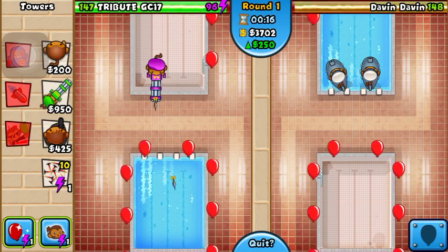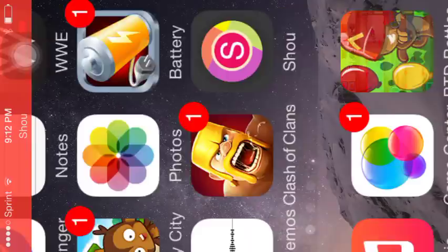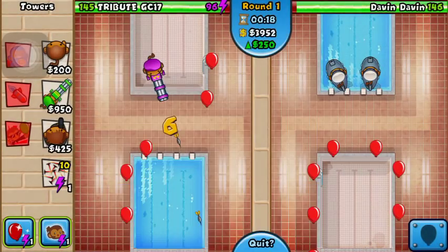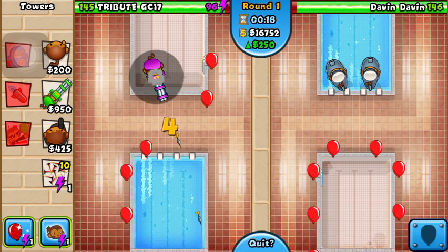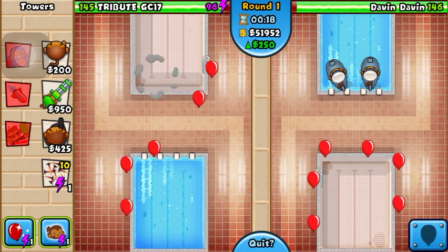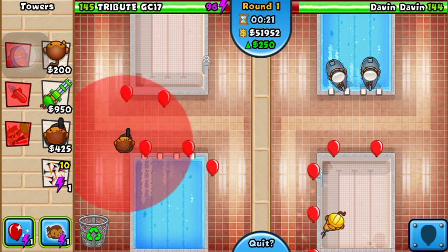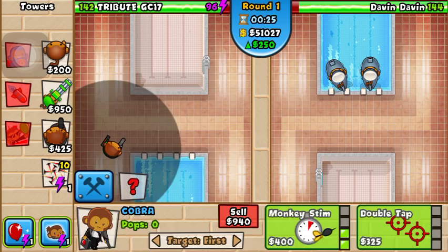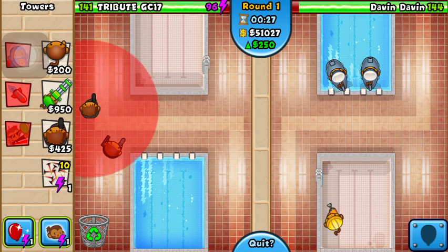Then I get a dartling gunner, go back into the game, and we go boom — just keep selling that dartling gunner. Look at all the cash I'm getting; I'm up to 51,000. Then I just get a bunch of Cobras here.